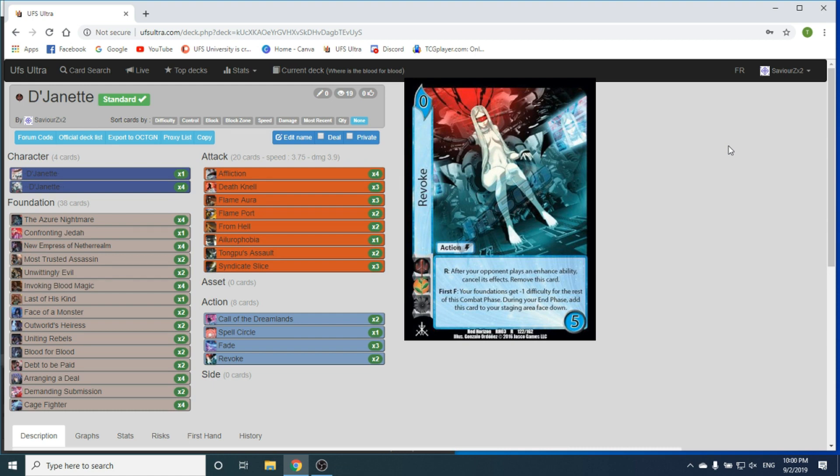Hey guys, this is James from TCG University coming back at you with the final round of the 7th Cross Characters. They are coming out late again, I apologize, but I have some future plans for the Yu Yu Hakusho ones. With the reset of my personal life and the change we're doing with the content we're creating, these kind of got put back a little bit. But I do plan to have the Yu Yu ones out as fast as I possibly can. So let's get into this one.